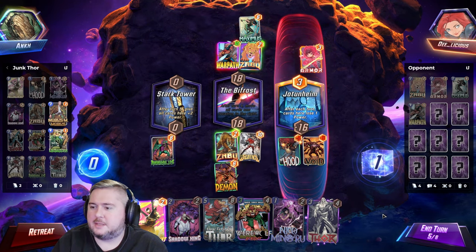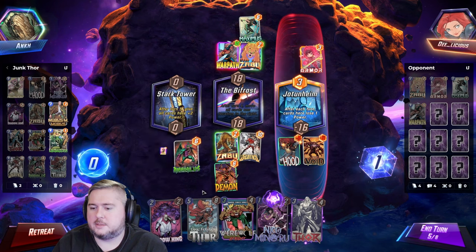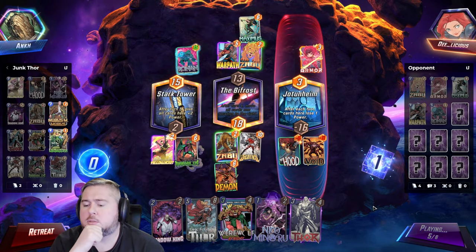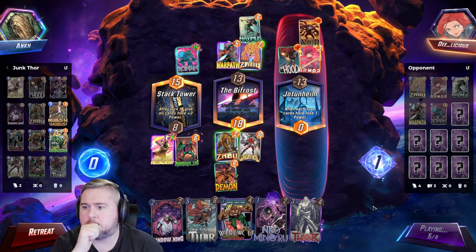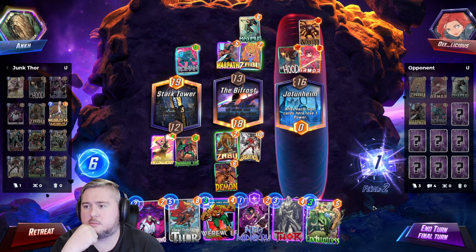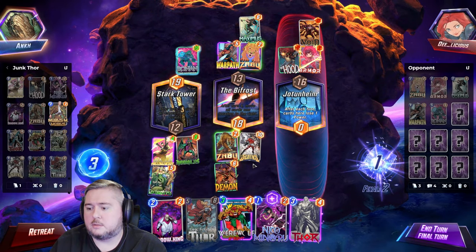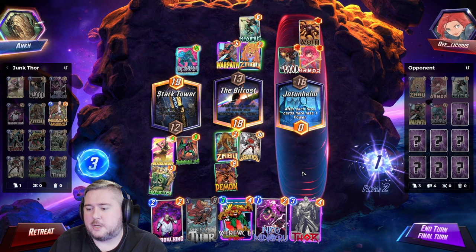Yellowjacket — I think it's probably a good idea to not play Yellowjacket right now. I mean, I guess I could play it and get an extra plus two here. We'll do that. Winning two lanes right now. Not sure what he's gonna do about right — like he just loses right. We can destroy his Ronin with Enchantress. And what else do we play down? The plus two power. Do that plus Shadow King.